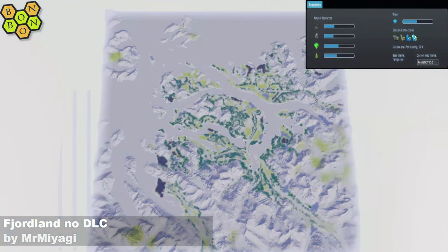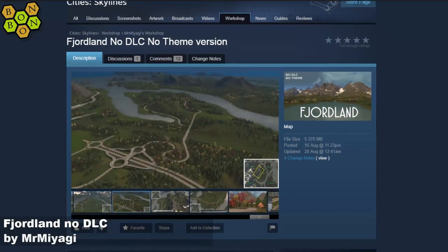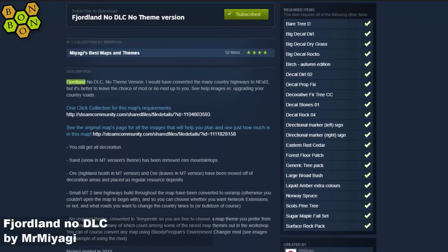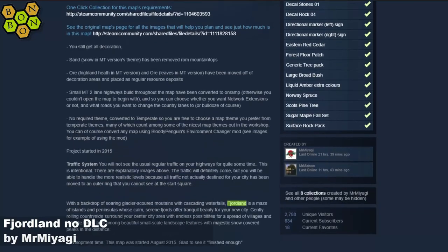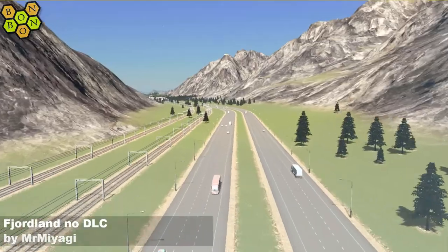Mr. Miyagi has taken a few liberties to make this map work for us non-DLC owners, and we've got to thank him for that because the map is really, really very nice indeed. Everything you need to know is on the workshop, so I'd advise having a proper read before you get started. You'll need a few decals and rocks and foliage and whatever. But in terms of theme, you can choose your own — it's a temperate theme. I've gone with the realistic temperate, but you can choose anything you like from that theme.